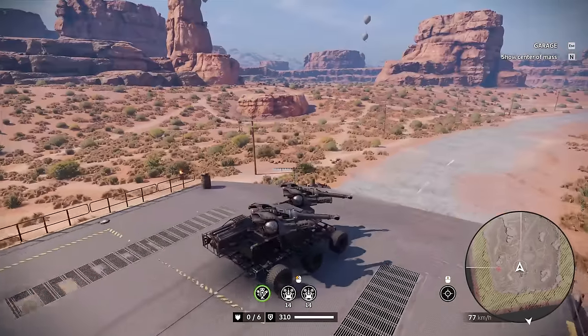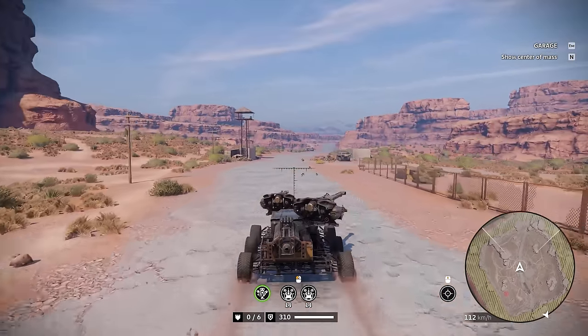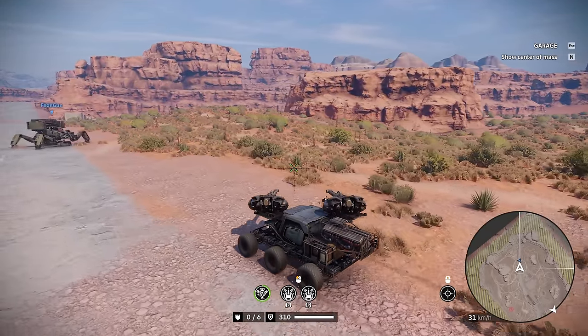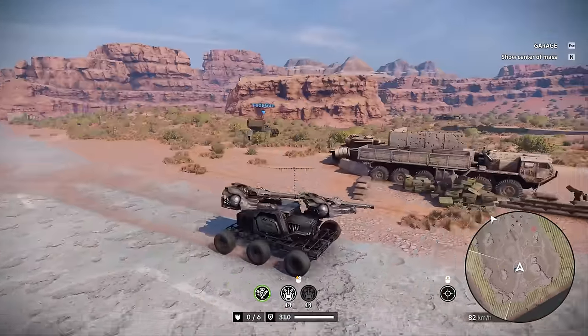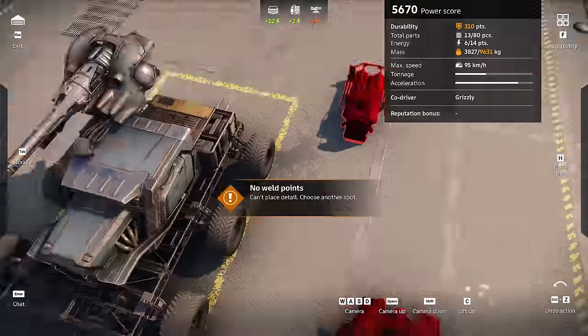Alright, let's check it out. Nice — the turret rotates very smoothly, still not super fast but a lot better than default rotation speed. We get the Oppressor perk at 40 kilometers per hour — twice as fast, that's nice. I think this is gonna be our main setup here. Now we know what we want to work with.